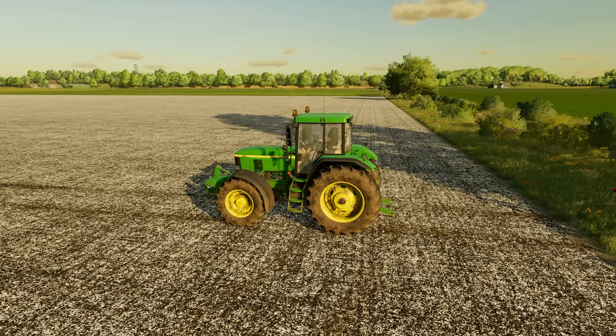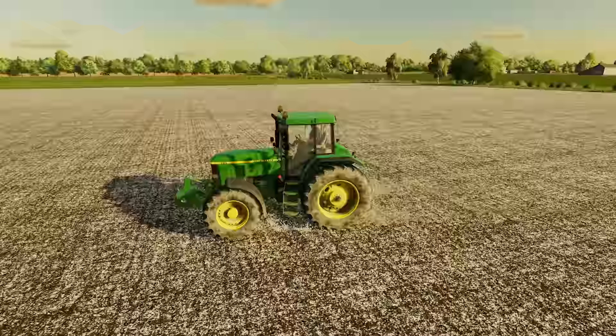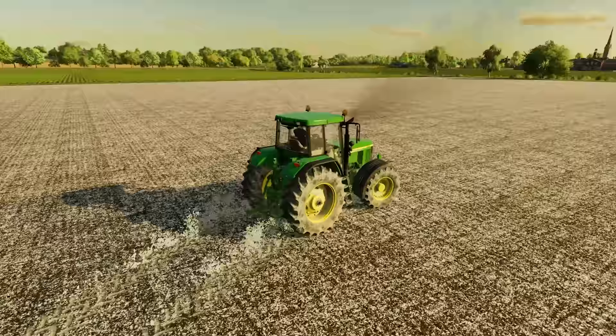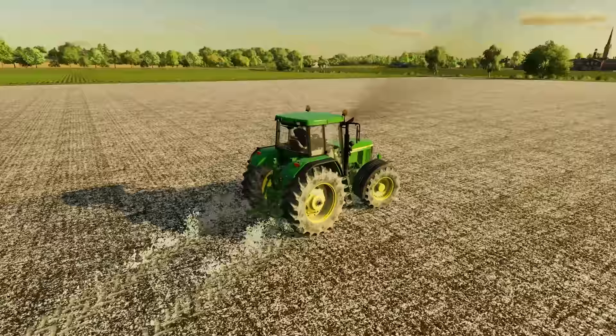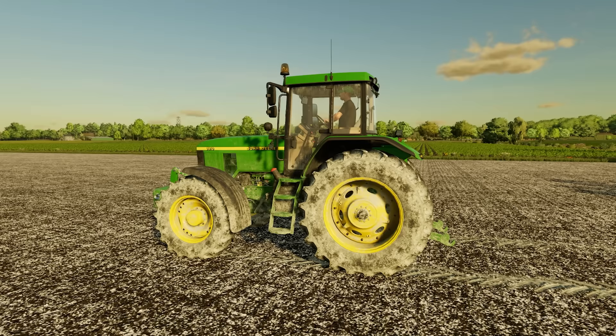Next is a combo of four mods, and this is the only mod from my first video that I've brought back because it's had additional features added. Real Dirt Color adds the color of the ground you're working on to your vehicle. As you can see, we're driving across a lime field and the more we drive the more lime we get on our vehicle — in the base game it would just stay as brown mud. Real Dirt Fix means you don't lose the color off your tires when driving down roads, as you wouldn't in real life. It stays on until you wash the tractor.